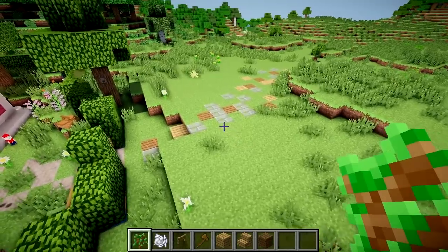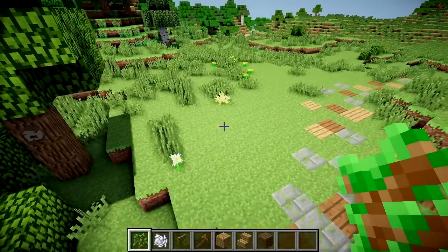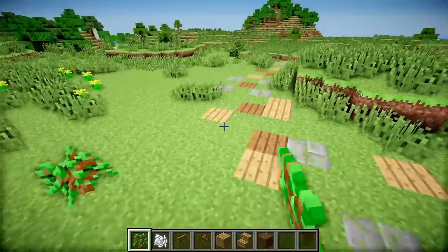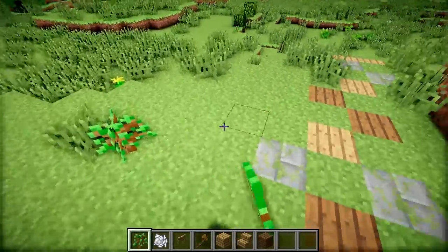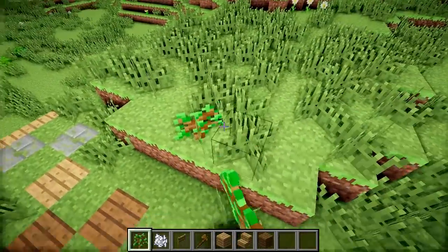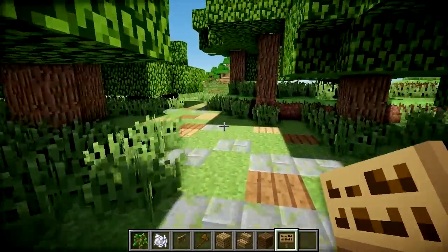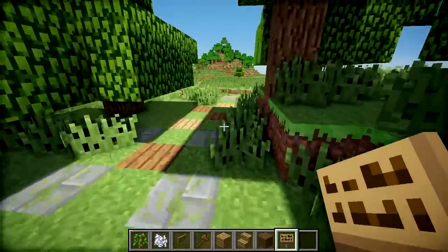When building an adventure map, you want to make sure that the person you're building it for knows exactly where to go. So what we're going to do here is just place some trees alongside the edge of this path so that it's very clear this is the only way you can go. I was going to add in a signpost, of course, just saying 'village' so that she knows which way the village is.